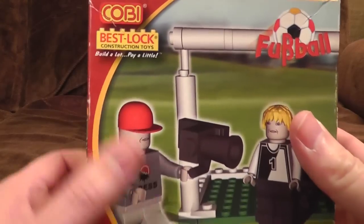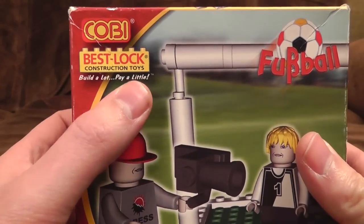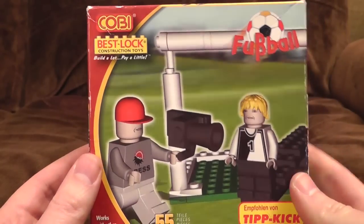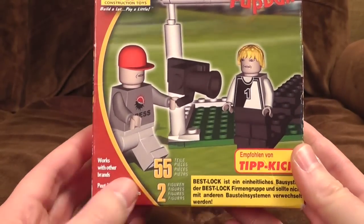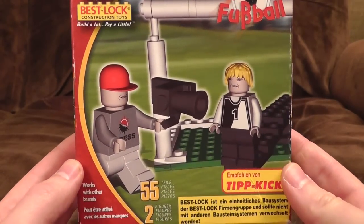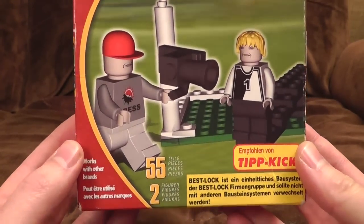With our best friends at Kobe stroke Bestlock construction toys. Build a lot, pay a little — it's like they're saying that they're a cheap version of LEGO, which is exactly what they are. Fifty-five pieces and two figures for the foosball set, which is like soccer — only exactly the same, because that's what it is.